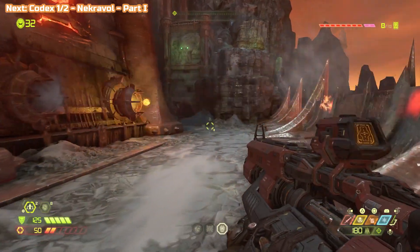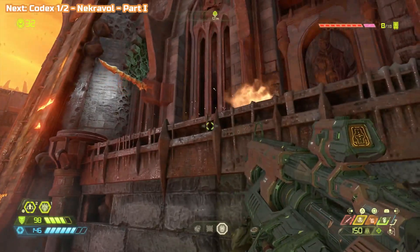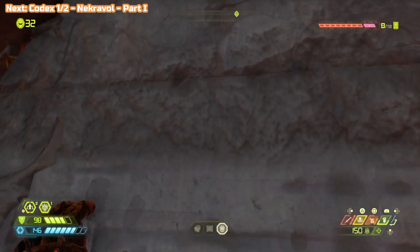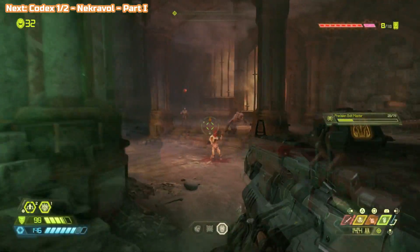It does say the Doom Hunter, but there are two of them, so you do get two attempts at it. Behind us here will have been a cacodemon, but I've already killed it, so just watch out for him. And then we're going to run and jump in here. There's lots of jumping and lots of climbing, or there seems like there is.